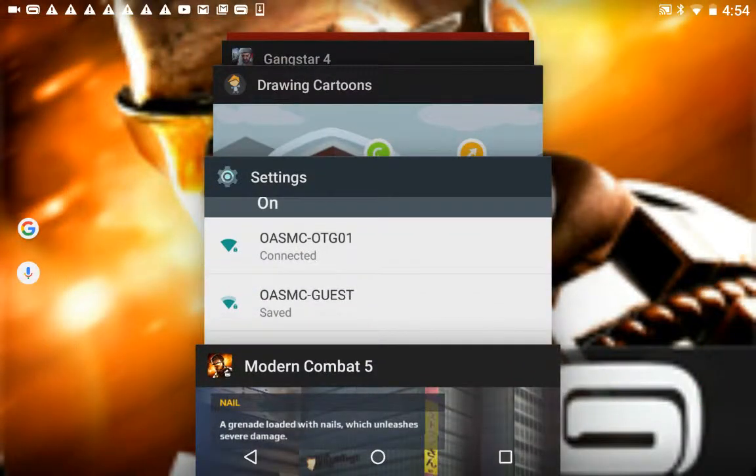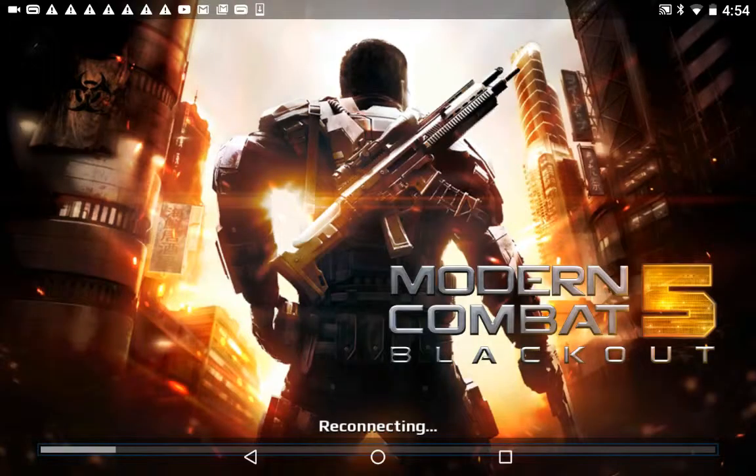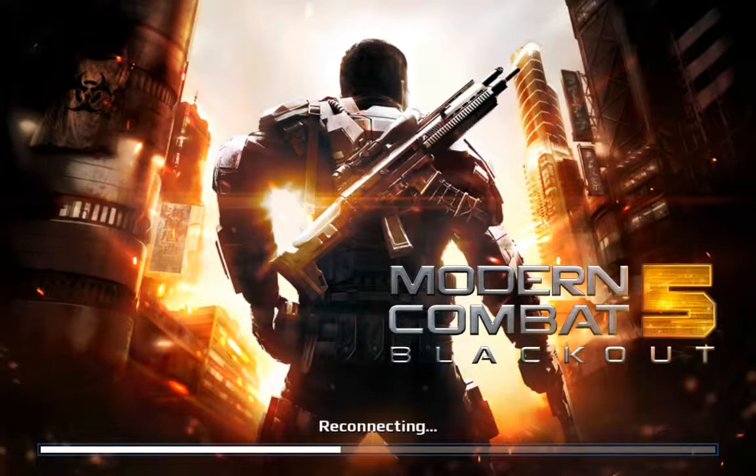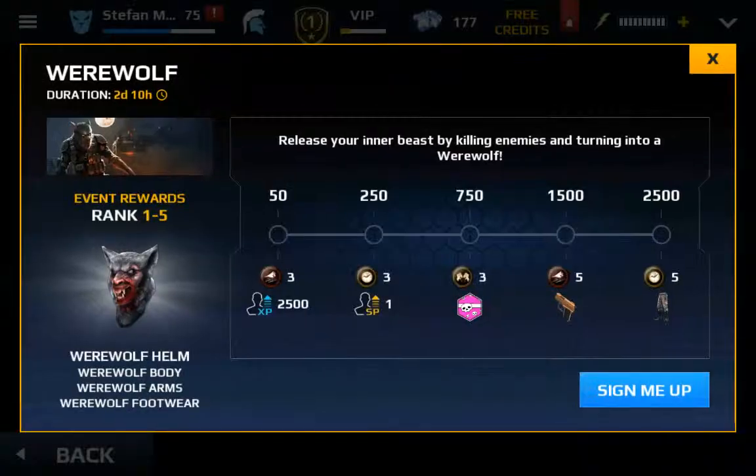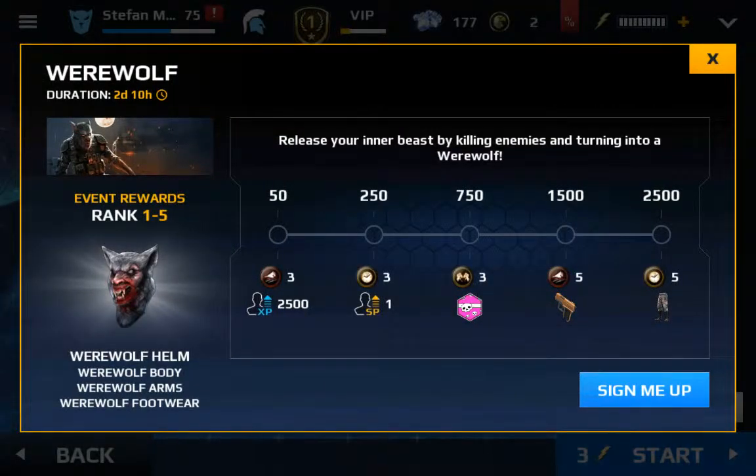Hi guys, today we're going to be playing Modern Combat 5 and I'm going to be showing you how to make nail packs. It's pretty easy, but I don't have good ones, and I don't have carry, so I have to use an energy bar. It stinks.